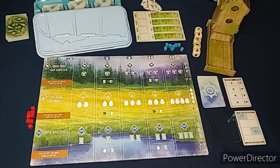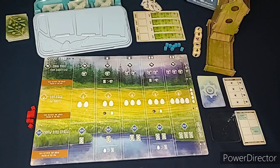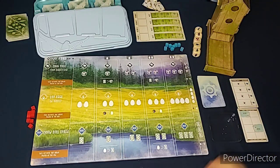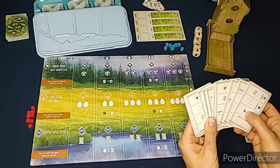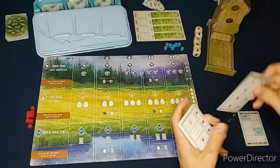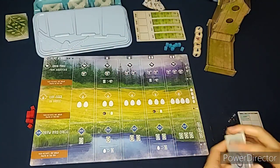Hello and welcome to a playthrough of Wingspan. We're going to be playing Wingspan today - it is a game for one to five players. I'm going to do a little how-to-play first. I'm going to be playing against the Automa, which is basically playing against yourself - it's a way to play for one player. There's a card for a greater challenge but since this is my first time playing against the Automa, I won't use that one.